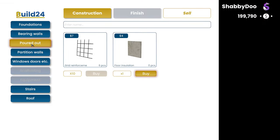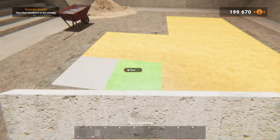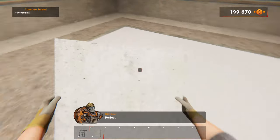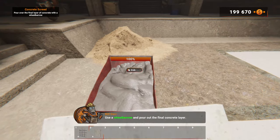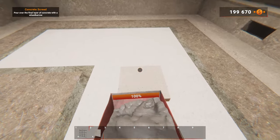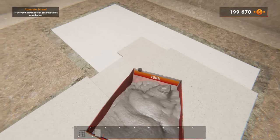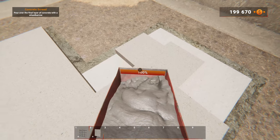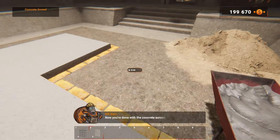Alright, 30 floor insulations. Now place the insulation over — 30 floor insulations, check-a-rooney. I don't know what floor insulation is but I'm in! Use the wheelbarrow and pour out the final concrete layer. Not bad — I can just angle this a bit and get a couple spots at one time. That's it, cool — now you're done with the concrete screed.